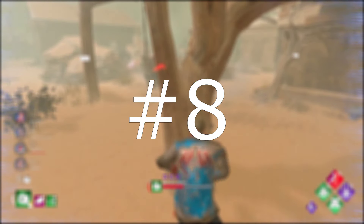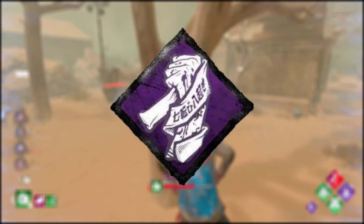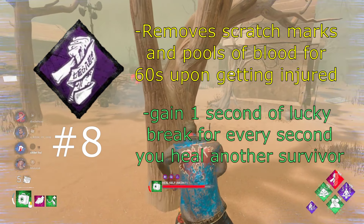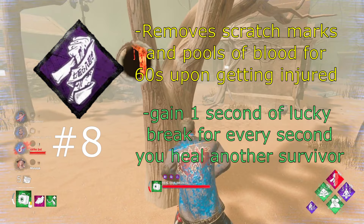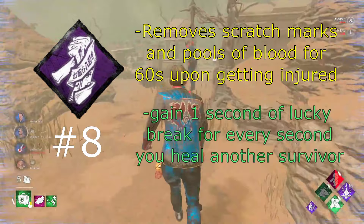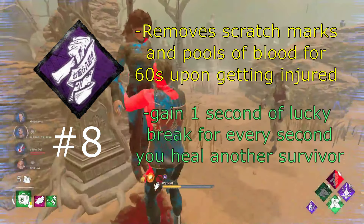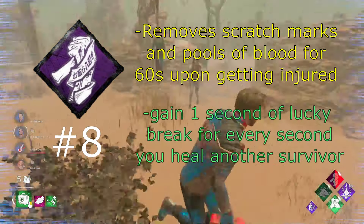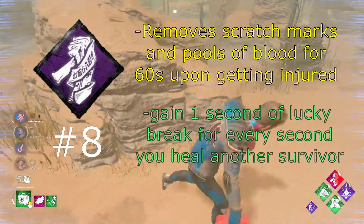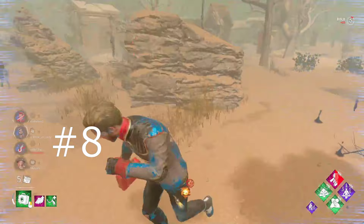The number 8 perk on this list is Lucky Break. Lucky Break removes your scratch marks and pools of blood for 60 seconds upon being injured. You can also gain 1 second of Lucky Break duration for every second you spend healing another survivor. This perk is so good for making the killer lose you in a chase, and you can combine it with other perks like Overcome or Lithe to make it even stronger for losing the killer.